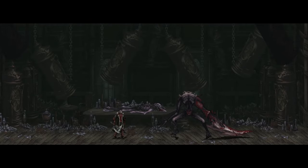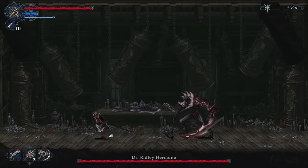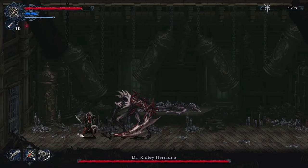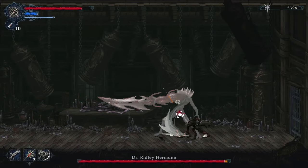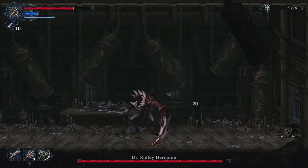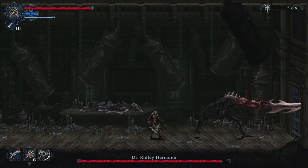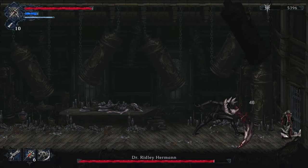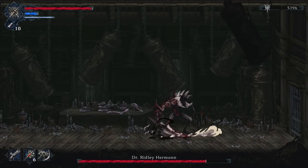For the first phase it's pretty standard. He's going to do two attacks with his big left arm, and he can also do blood waves. You've got to be careful with his second attack — he can hit you even if you are behind him, as I just found out. Make him complete his attack, then engage.